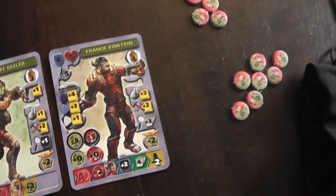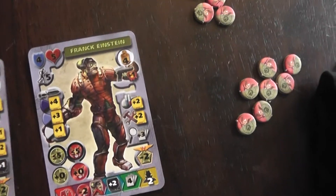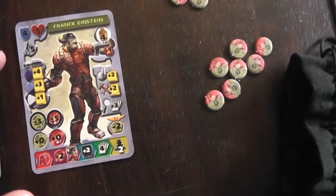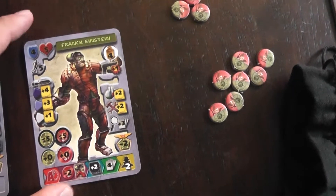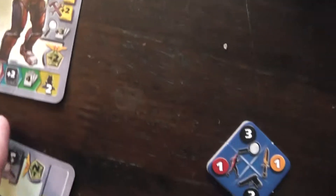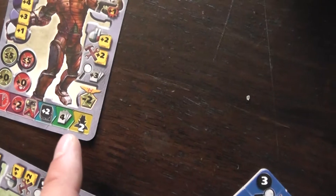Frank Einstein is also somewhat of a traitor, thanks to Cherokee Bill talking with him, and you can do the same thing with Frank Einstein. He can't have been activated previously, so for 2 command points you activate him and make a search roll. If you get 4, you get 2 spy points.